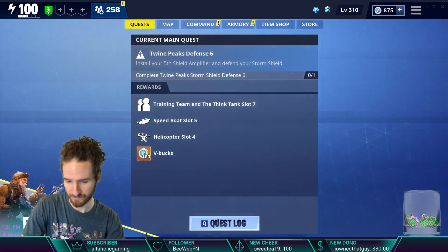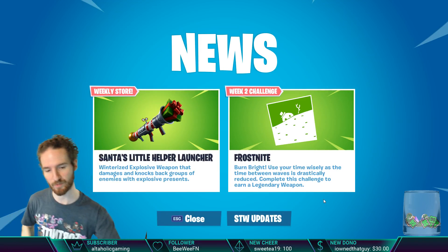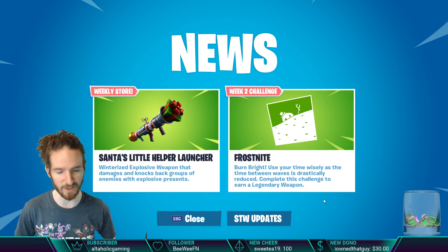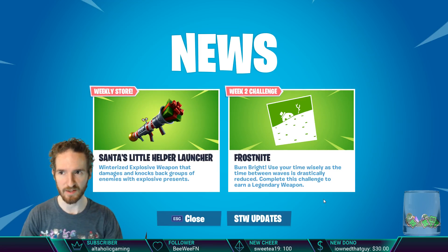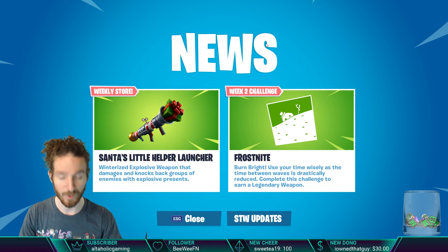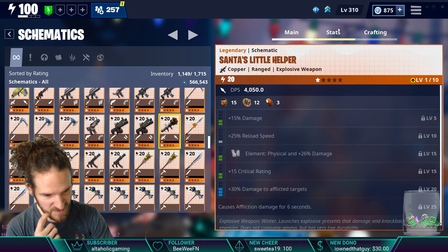The weekly challenge is called Burn Bright: use your time wisely as the time between waves is drastically reduced. Complete this challenge to earn a legendary weapon. What that means is the time between waves feels like about 10 seconds — it's literally just wave after wave after wave with barely any downtime. Good luck farming.